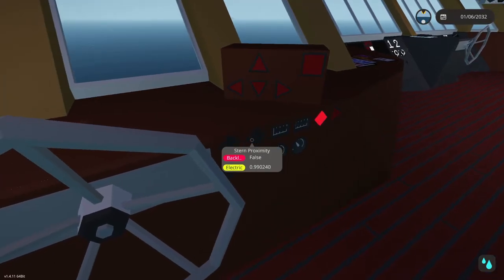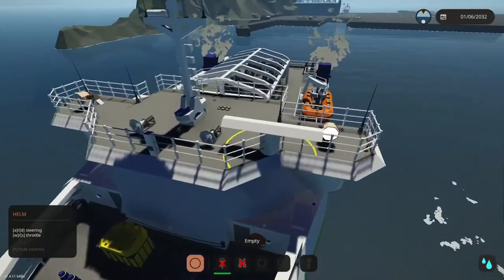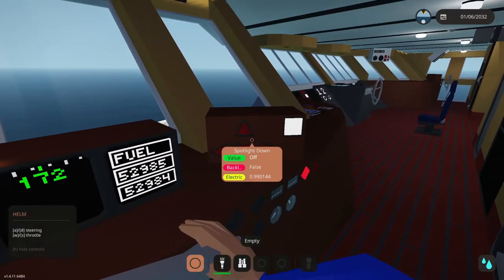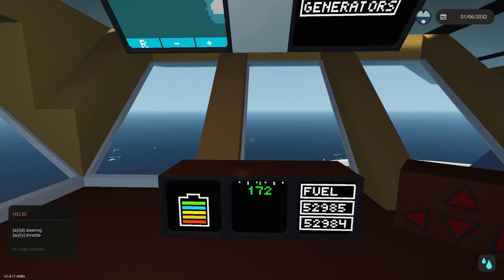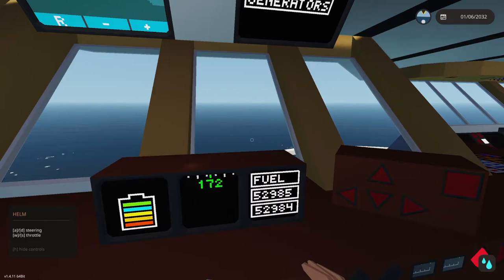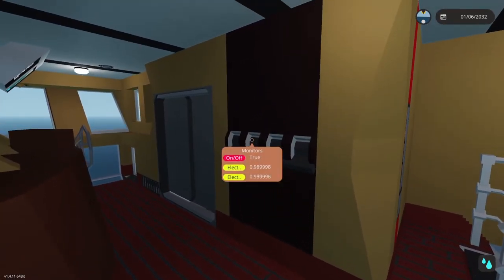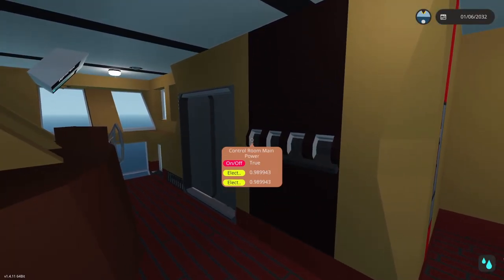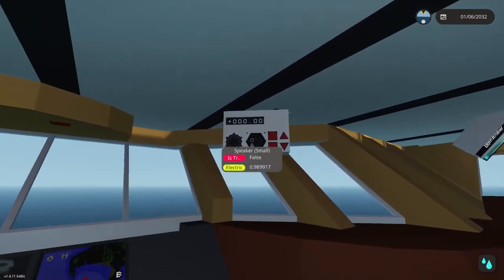There are spotlights on each side controllable from these stations, and once you get into the steering wheel seat you have battery power, your heading, and fuel values for the two main tanks. It's just about the same on both sides. If you ever need to cut or restore power in the control room, the main breaker and everything is right here — I made it a separate system since there's so much electricity going here.